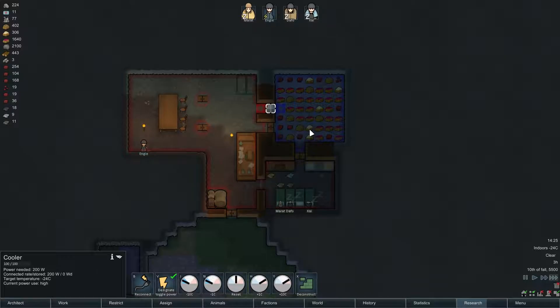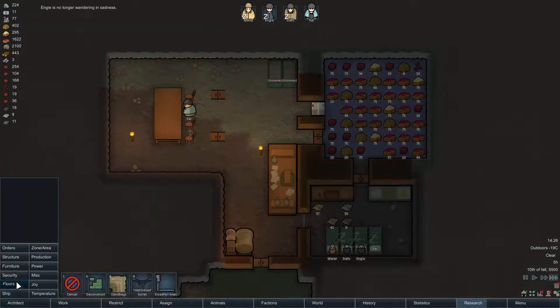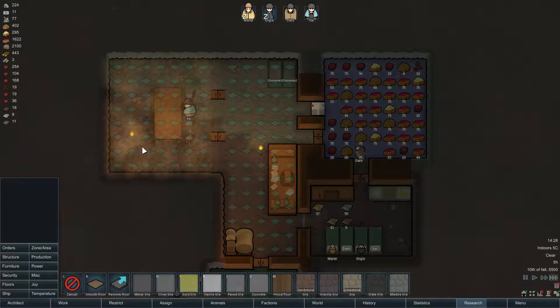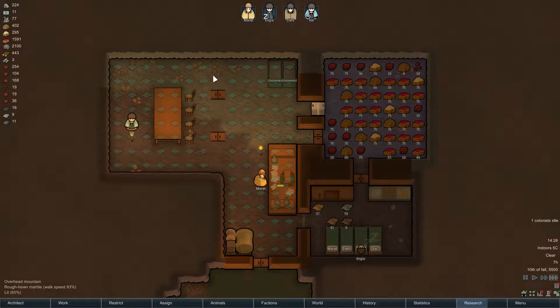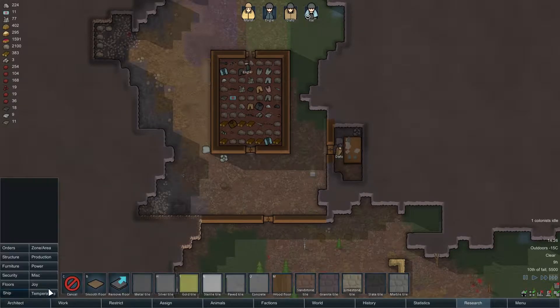We'll turn the cooler down another 10 degrees - make that 20, dear lord. We need to keep trying to heat the inside so we can cool the cooler further. She's no longer wandering in sadness, good. We wanna try and make this a little more beautiful so we're gonna tell people to start smoothing the floors. What smoothing the floors does is take away the minus one beauty penalty and make it plus two instead, and it does make people walk faster. We're not gonna smooth these tiles except for maybe the doors because they're gonna be walls as soon as we get the bricks up, as soon as we build the stone cutter table.